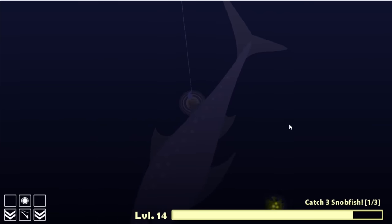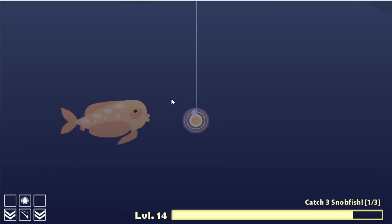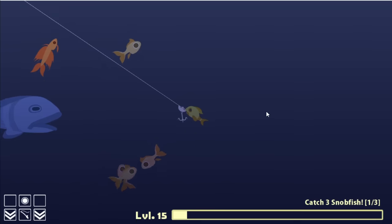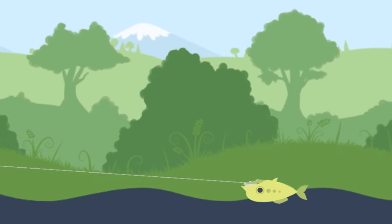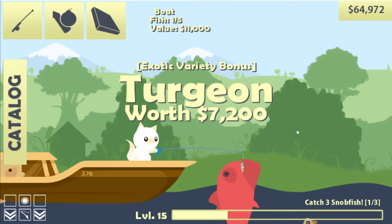If I stay here too long the shark's gonna come back. I would settle for him because I think I'd still make a profit on my $5,000 hook. Yeah, you do — that was a Georgian for $11,000, so I did make a profit. Then we're gonna do it again because I want a whale. There are some pretty big fish hiding just below the surface right here — we'll take the red one because he's worth $7,200.